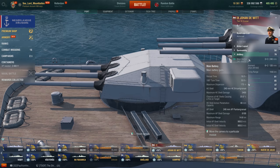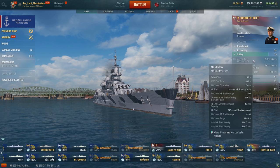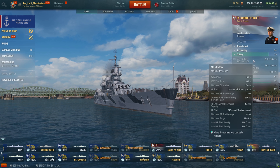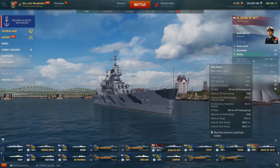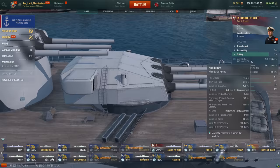The main guns: nine 240mm guns, pretty much the same caliber and amount as the Ornery the Fourth. They reload in 16 seconds base, with a 30-second 180-degree turn time, maximum dispersion of 170 meters. The HE shell does a maximum of 3,400 damage with a 20% chance of fire per shell base, and 40mm of armor pen. The AP shell does 6,100 maximum damage, maximum range of 14.6km, with 900 m/s shell velocity — decent velocity but the base range isn't great.